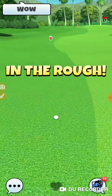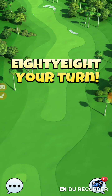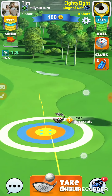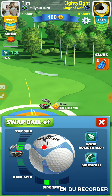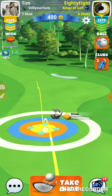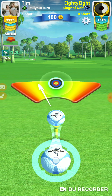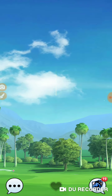This hole has been redesigned since it originally came out. That second cut of rough right there used to be out of bounds — people would hit that corner and end up out of bounds, which is no bueno. It wasn't as wide open on that side, so it was really easy to end up out of bounds if you tried to curl too much going around that corner. So this wasn't a hole you wanted to mess around on.